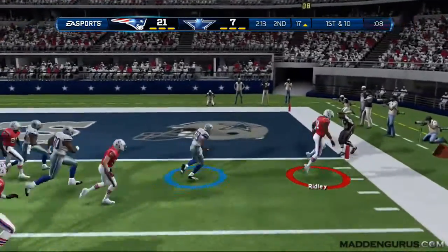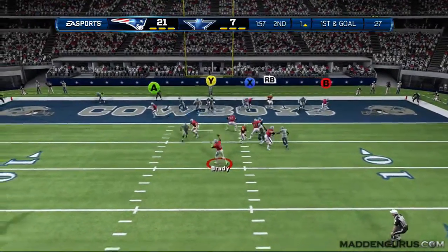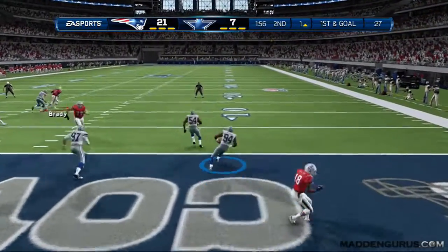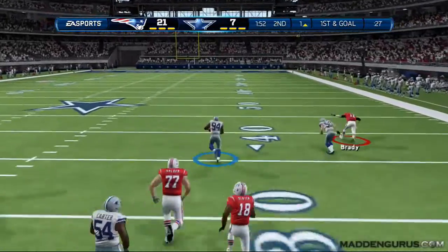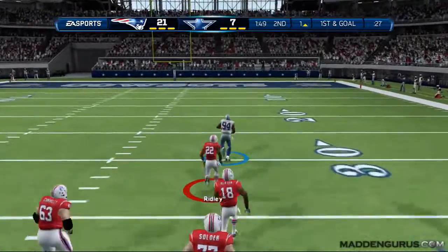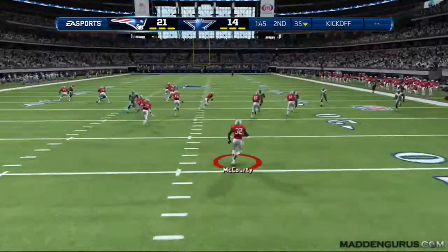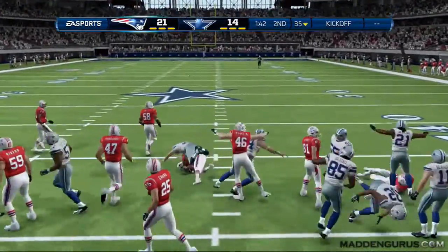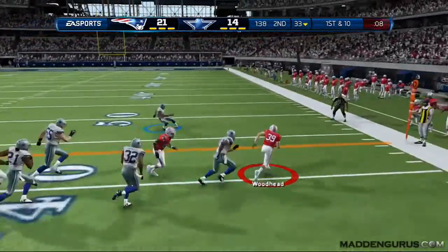I really like the run plays out of Deuce Wing as well, especially HB Smash and HB Counter. The toss is alright too, and you have Pats HB Dive. If you want to go heavy on the run game, I'd highly suggest I-Form Tight Pair — Power O is one of my favorites, and the ISO is probably my main favorite. I motion the fullback to the right for extra blocking help. You can also pass out of it by putting a tight end on a streak, another on an out route, and the X receiver on a little out route for quick pass options.